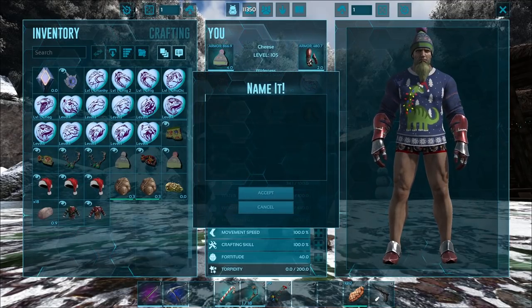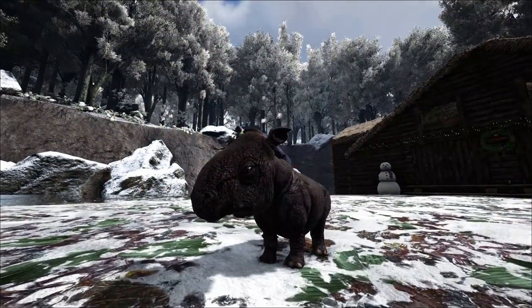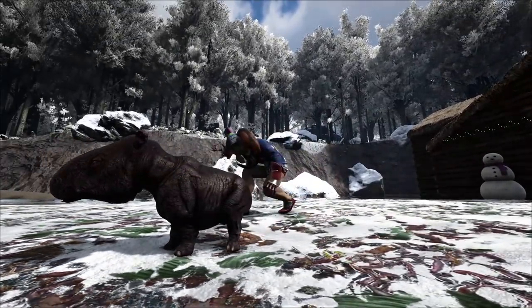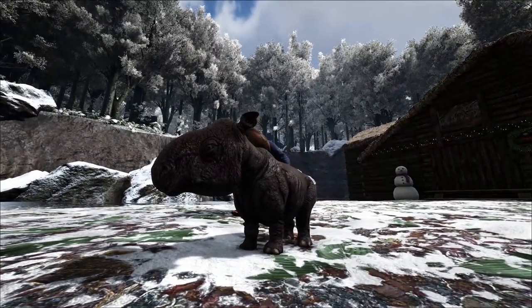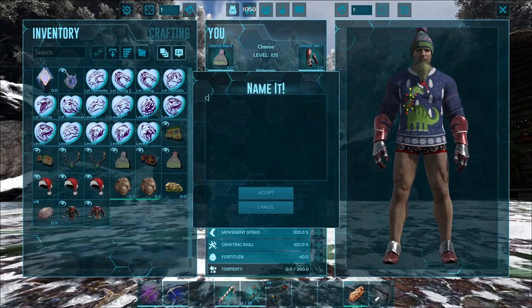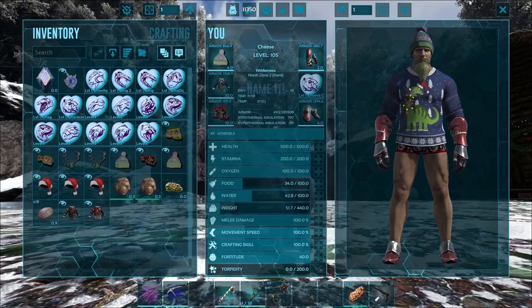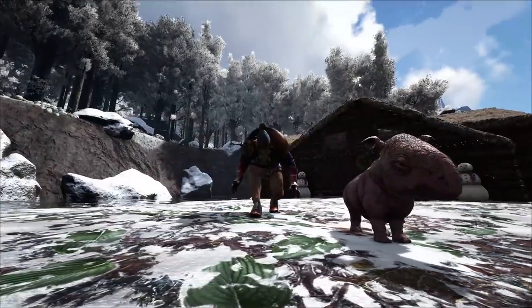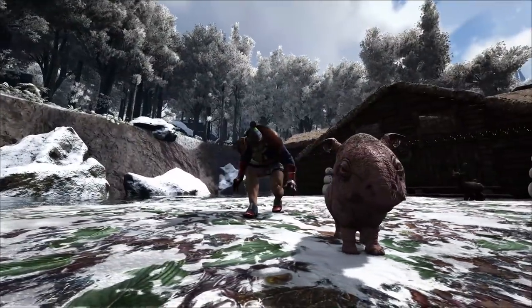We got a Dodik, a Parasaur — oh look at the Parasaur, it's so derpy! That one's also a terrible color. We have two of those — let's see if this one's a better color. That one's not a great color either, but definitely better. I like that one better than the super dark one where you can barely see any textures.